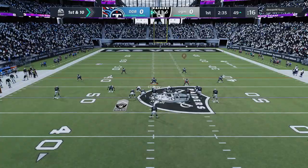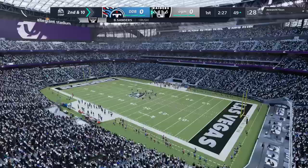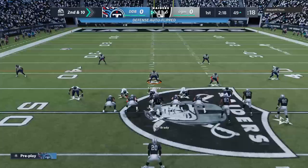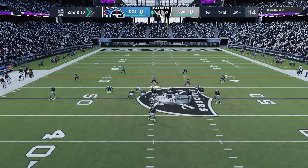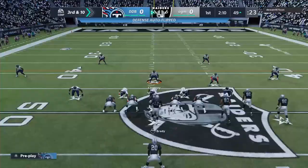49-yard line, first and 10 — I might have to start making some adjustments unless we can get a big hit. Solid tackle! Who was that? That was Jarrell Casey — little how-do-you-do, baby! Second and 10. There was no hole to be seen right there, so Casey did his job on that play. Let's see what he's gonna do — low ball, okay. Desmond King forcing the incompletion. Third and 10 — can we get a stop?